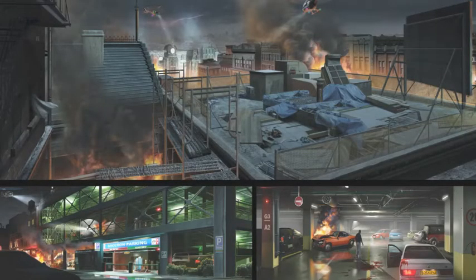Get a view of the rooftop and the parking garage. The image up top looks like the rooftop that you go on while exploring the bit of Raccoon City while getting the subway running. The rest of it looks like it's from the original, like the beginning of the game.